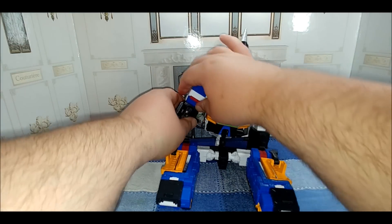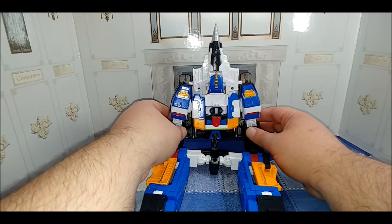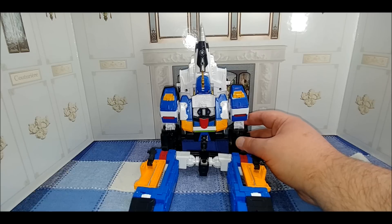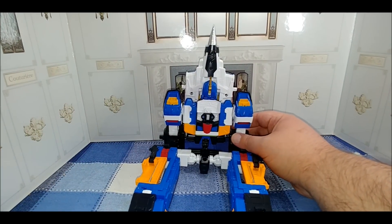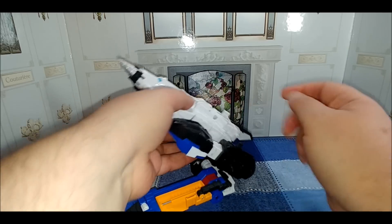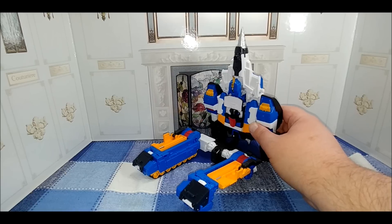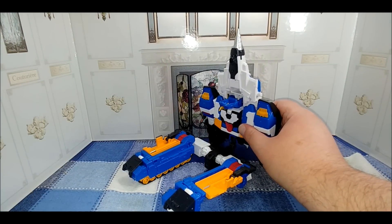Separate the legs, then rotate them around and swing them out to the side, then bring them up so they're about 90 degrees from the body - just like the Overlord and Sky Shadow transformation. Separate the arms, bring them out to the side, extend them, and rotate them so the pegs are facing inward. Bring it back together - actually, bring it all the way around so the elbow joint is facing forward. Then sit the whole figure up and fold down the tail fin.